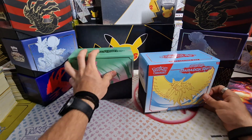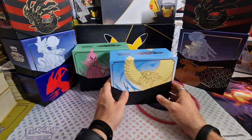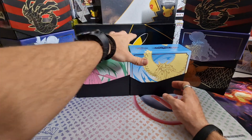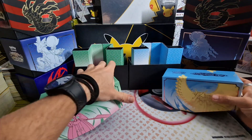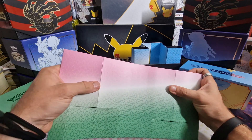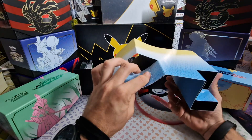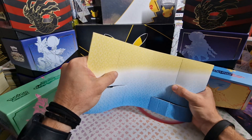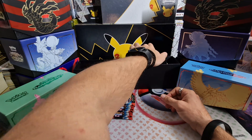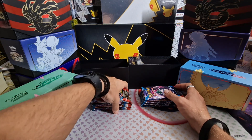I have most of the chase cards of Paradox Rift already — a lot of the top chases. I just don't have the top chase, the Roaring Moon. Another card I'd like is the Steelix illustration rare. And I'm missing the Sandy Shocks SIR — that's the ancient Magneton variant.